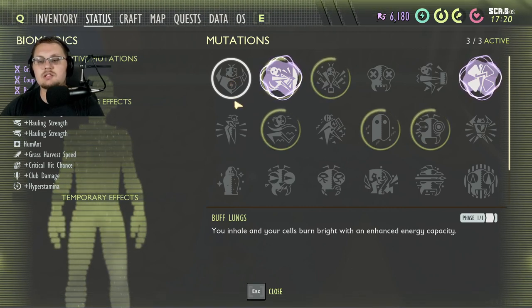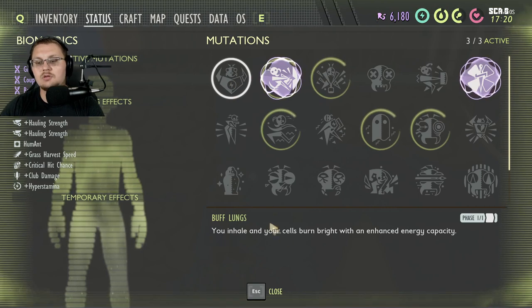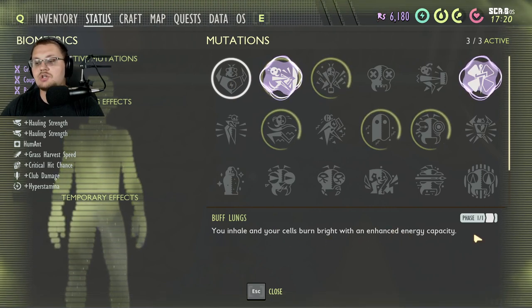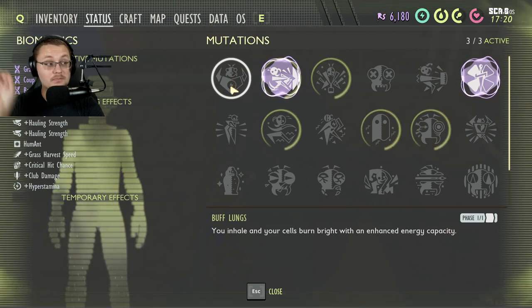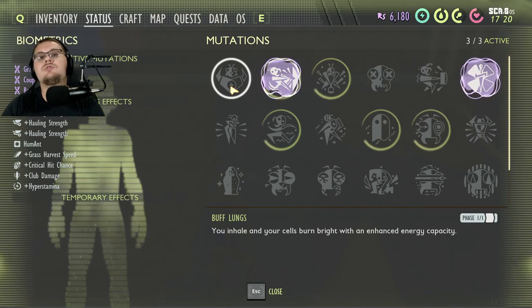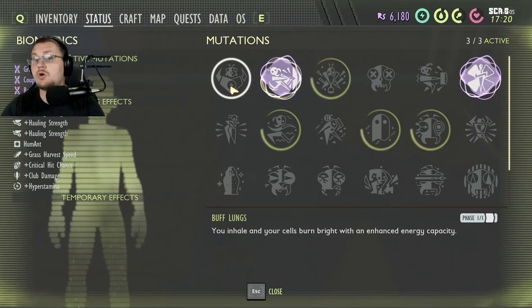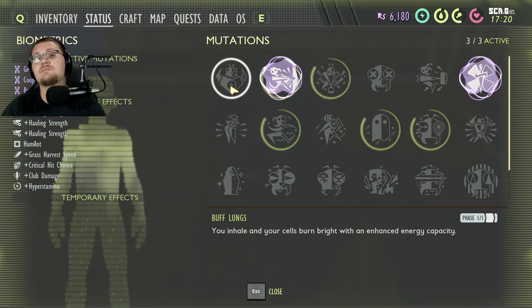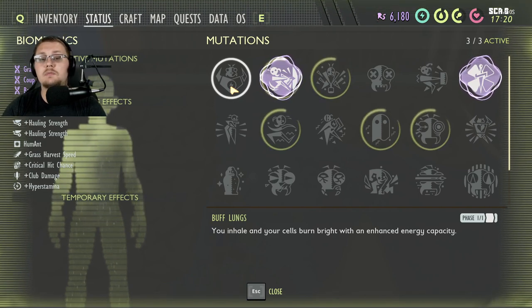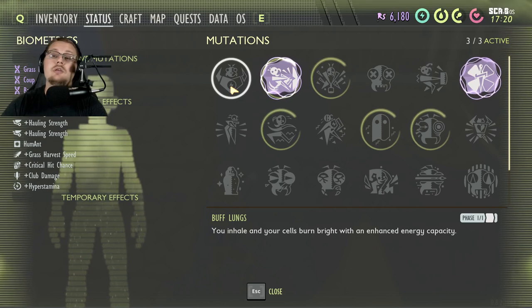The first one I want to talk about is Buff Lungs. You inhale and your cells burn bright with an enhanced energy capacity. You get this from Burgle. All it does is allow you to hold your breath longer when you go underwater. I don't ever use this perk — it's not one that's meant for me. I have it just because I like having all the perks in the game.